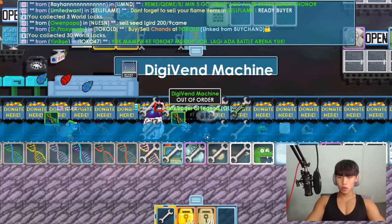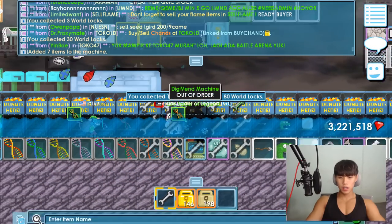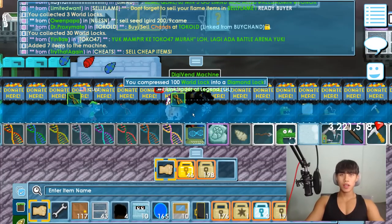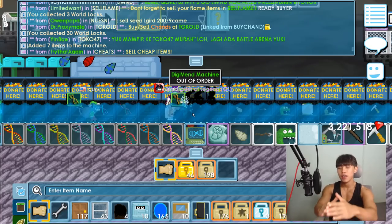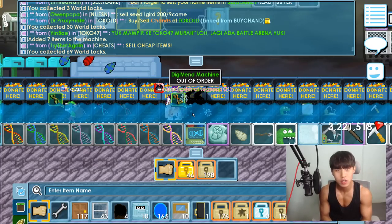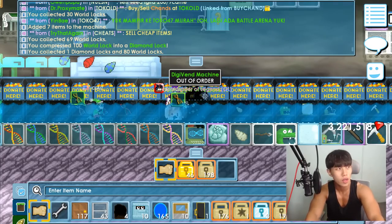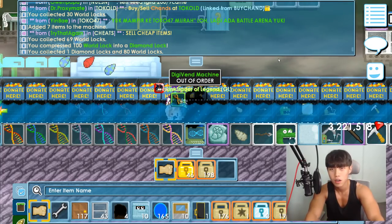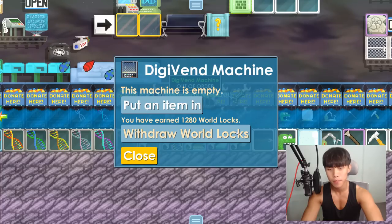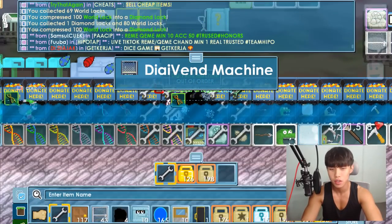I sold all my color sheets and I got 180. I have 3 diamond rocks in my inventory. It's time to collect diamond rocks or BGs - I don't know how much BGs I will get from this world. I'm so excited right now. Let's go - I want to collect it, BAM! Oh my god, 20 diamond rocks and 80 world rocks - it's really cool!